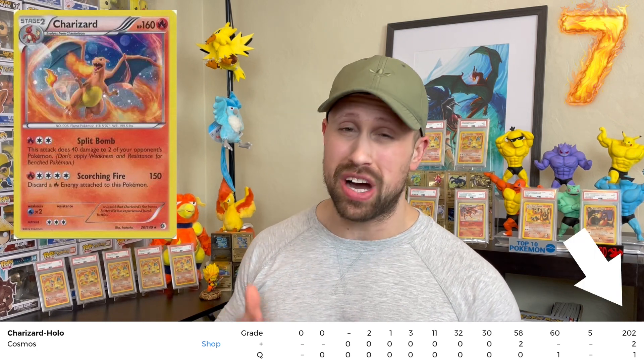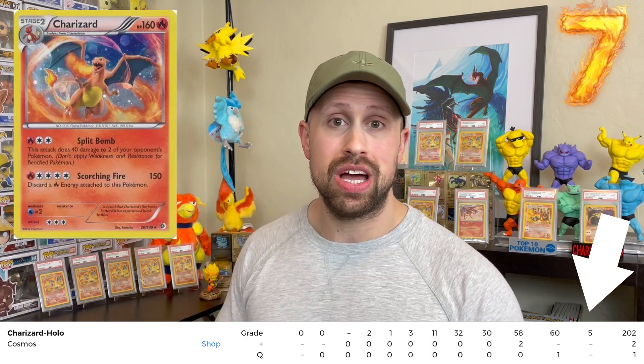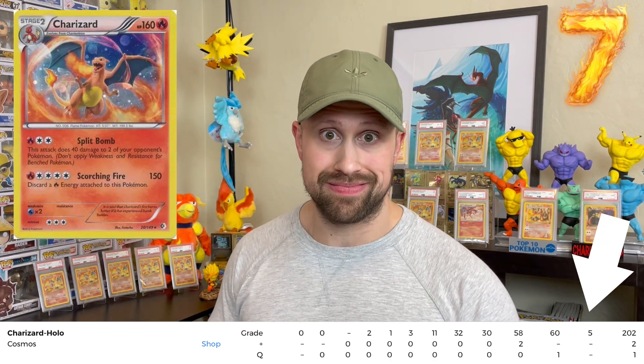The number seven most difficult Charizard to get in PSA 10 is the Boundaries Crossed Cosmos Holofoil Charizard card. This card also has a 2.4% gem mint rate with only 205 total graded copies by PSA and only five of them worthy of the PSA 10. Something about the Cosmos Holofoil makes these cards much more difficult to grade than the regular holo patterns, and this is the number seven on our list.